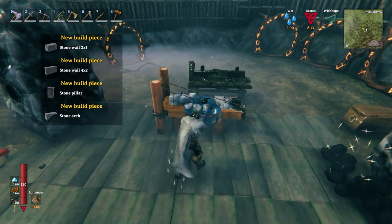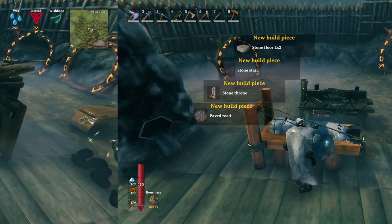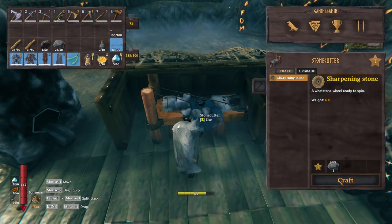A lot of stuff, actually, using stone. So it needs a roof — let's make a roof on top of that. Okay, so now it's got a roof. So, sharpening stone — let's create that just like so.